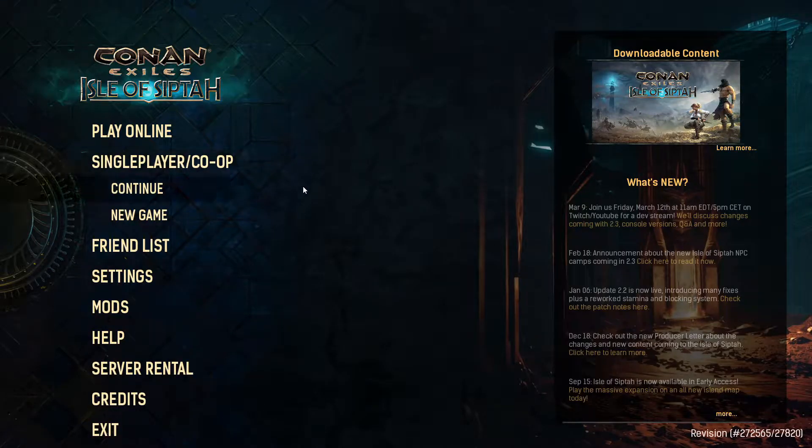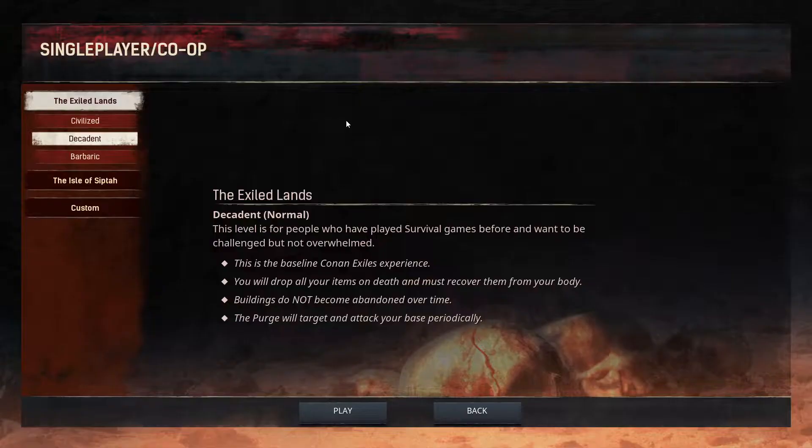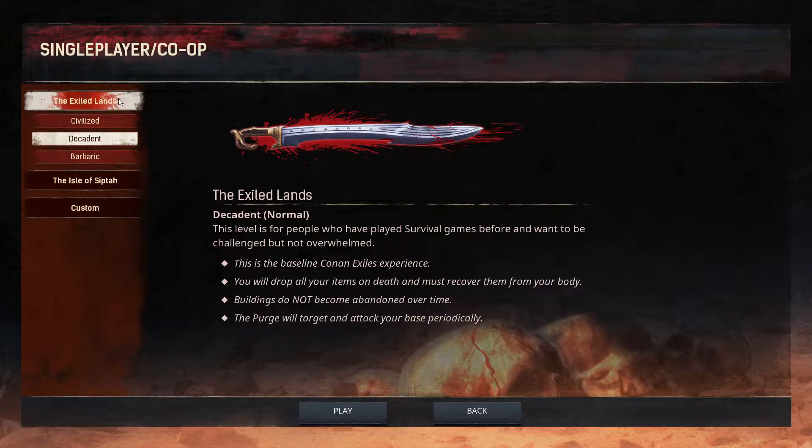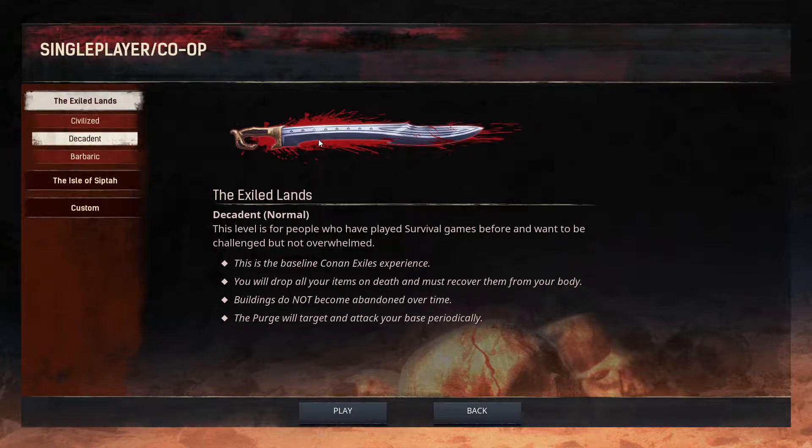I'm going to go single-player, say new game, and you want to do activate co-op. If you're new to the game, I would definitely suggest doing Civilized. But because we've played the game numerous hours, I'm going to just do the normal — basically the normal of the game. Phantom confirmed that's called Decadent. There are custom settings, but we'll get to those inside the game.